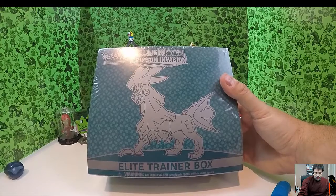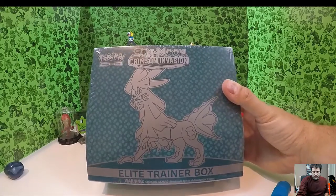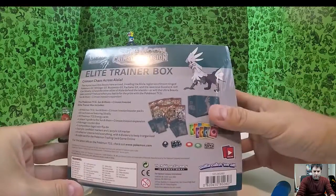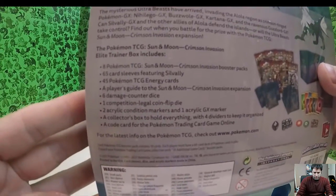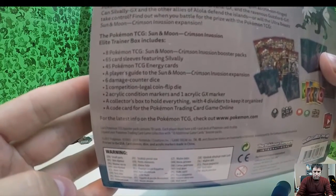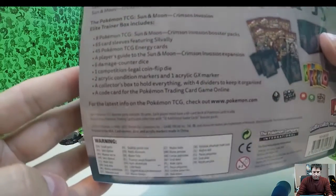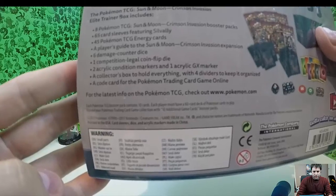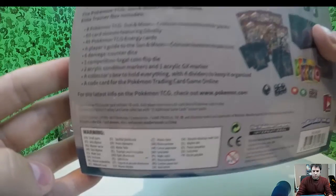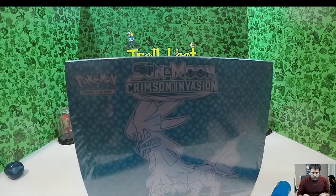What are we going to open today? This is the new expansion for Pokemon Sun and Moon — Crimson Invasion Elite Trainer Box. If you've seen my other Elite Trainer Box openings, they're all essentially the same: eight Pokemon TCG Sun and Moon Crimson Invasion booster packs, 65 card sleeves, 45 Pokemon TCG energy cards, a player's guide, six damage counter dice, one competition-legal coin flip die, and two acrylic condition markers.